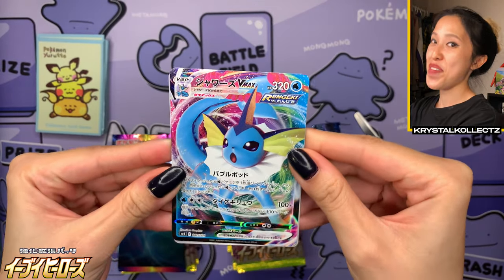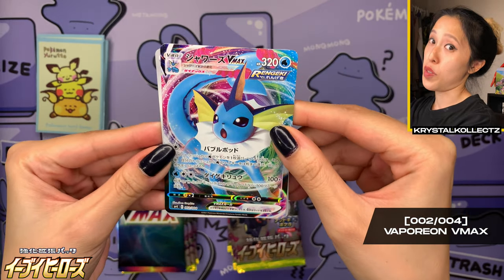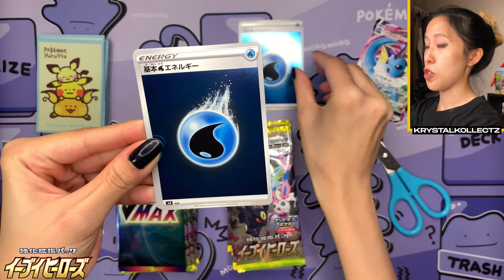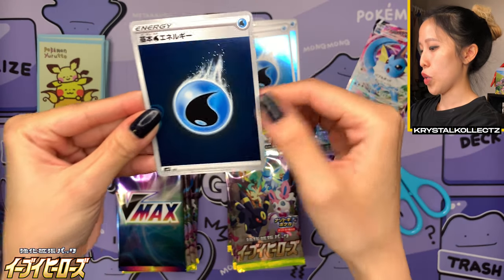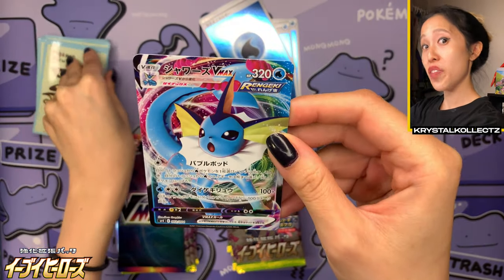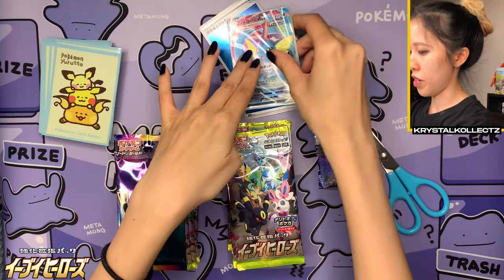And look at that — we got Vaporeon! So that's one of the two chases. This is number two out of the four possible VMAXs. And we also have Reverse Holo Energy cards, which is a really nice addition. I'll go ahead and sleeve up my lovely Vaporeon, just to give you guys another look at the lovely texture. Very happy with that — starting off strong already. I'll put that on pile number one.